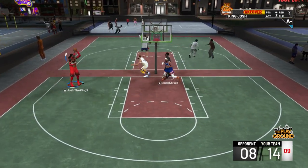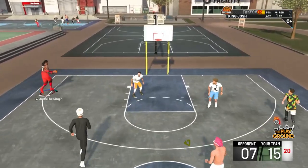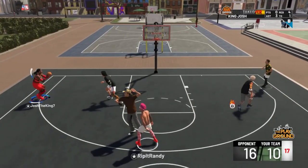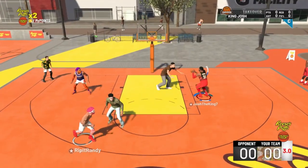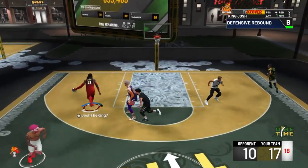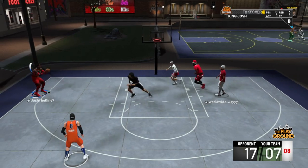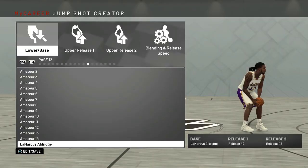Since then I've been shooting lights out. Sometimes I get full bars that aren't green and I hit them, sometimes I green, and sometimes with this jump shot I don't even full bar the shot and I hit it. That's kind of crazy to me because I'm a playmaking post scorer — my mid-range is in the 60s, might even be 60. A lot of you guys have been asking for my jump shot, so today I finally have it for you.